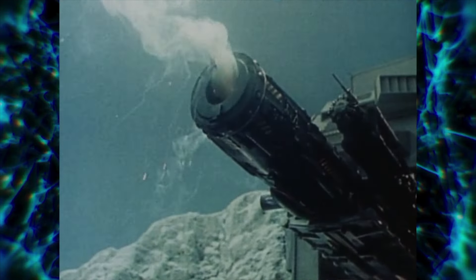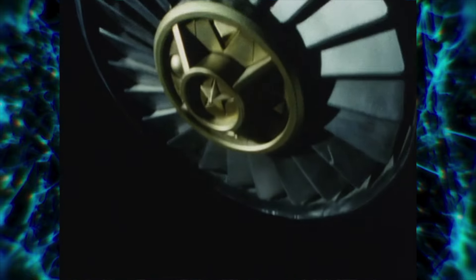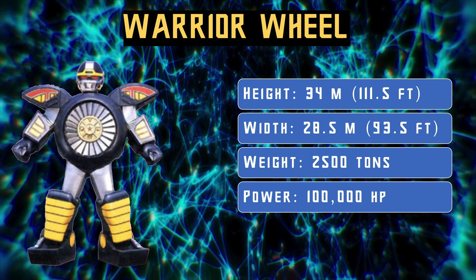When summoned by the Zeo Rangers, it would fire from the Zeozord Holding Bay Cannon. Its transformation to Warrior Mode is quite simple, as the arms fold out from the sides and the legs and head fold up from the back. It stands at a height of 34 meters, which is 111.5 feet, a width of 28.5 meters, which is 93.5 feet, a weight of 2,500 tons, and a power of 100,000 horsepower.